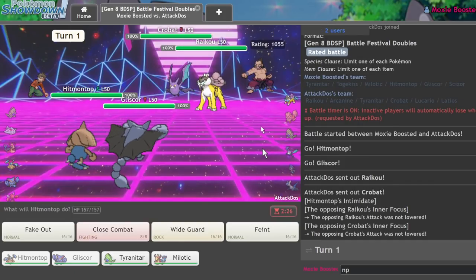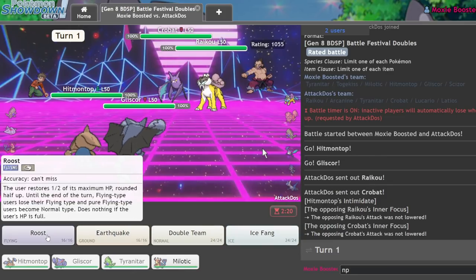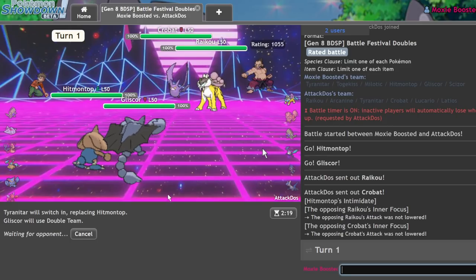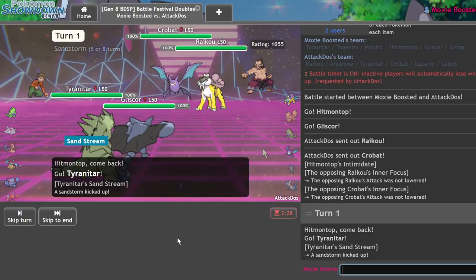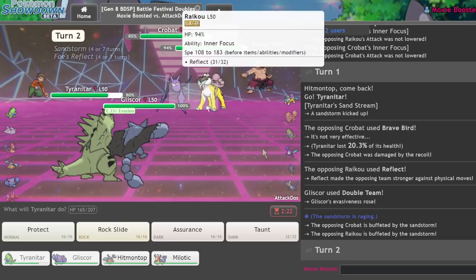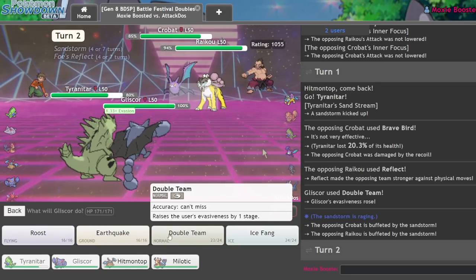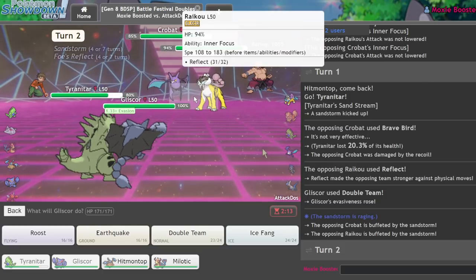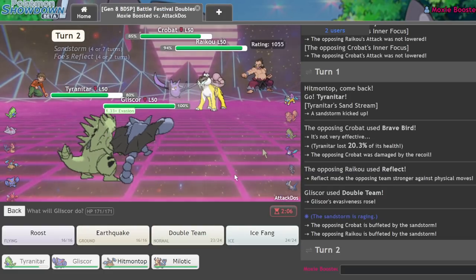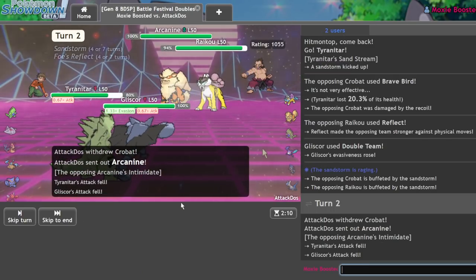They end up leading off with Crobat and Raikou. Might as well just go for it immediately — we've already gotten what we wanted. At this point I might as well just go for cheese. I came here for high quality gameplay and you're just clicking evasion buttons — but that was the play right there. They're never going to hit me again. That's what happens. Sand Veil plus Bright Powder — Arcanine comes in, but I don't mind as long as I can't get hit.